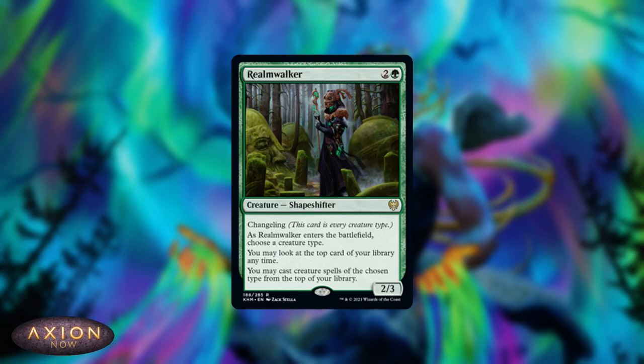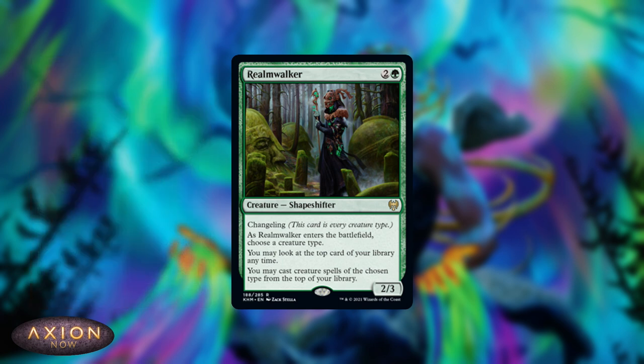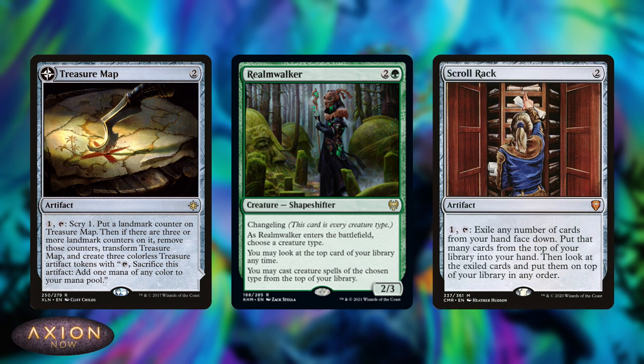At number two, we've got Realmwalker. This is going to be a fantastic card advantage engine for any tribal deck playing green. It's basically a one mana cheaper Vizier of the Menagerie that lets you benefit even more from tribal synergies, though it's a little more restrictive in that it can only play creatures of the chosen type. It's going to be fantastic in elf ball decks, and it's also going to be really powerful with strong cards that can manipulate the top of the deck, like Treasure Map and the recently reprinted Scroll Rack, to let you dig or set up more creatures to play.